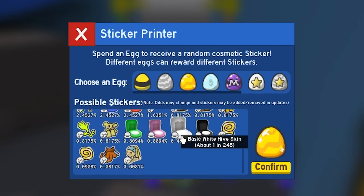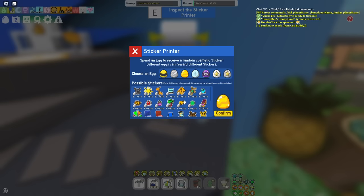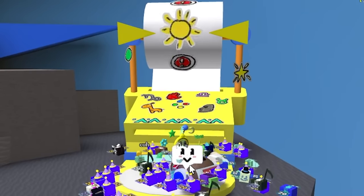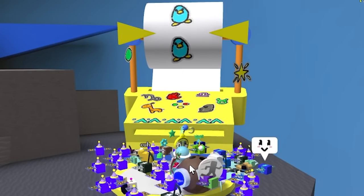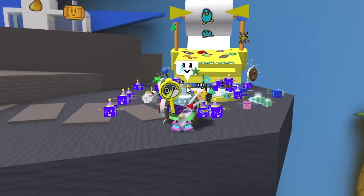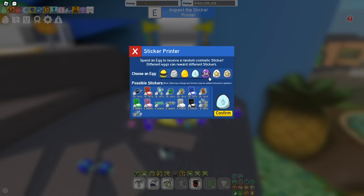Now let's donate an epic egg. There are way more things I could actually get — every single hive color. Hopefully I get something good. In three, two, one — let's see, please something good... No, I got a blue pollen thing I already had. That is not good.